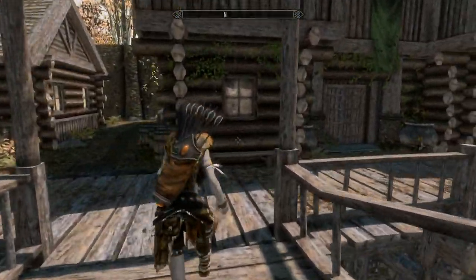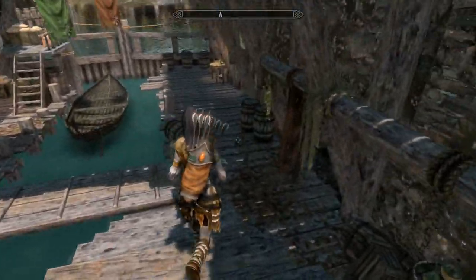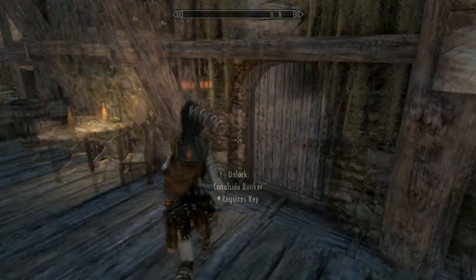There's nothing really to report on the outside — just a small table and a couple of chairs. It's nice and discreet, as a rogue's home base should be. So let's just take a wander around the inside.